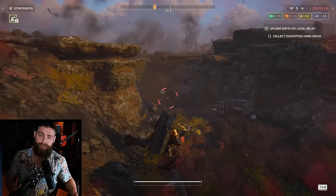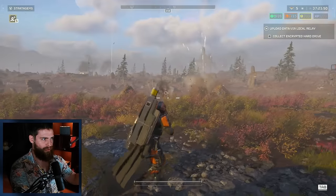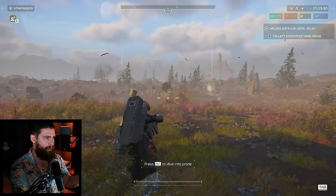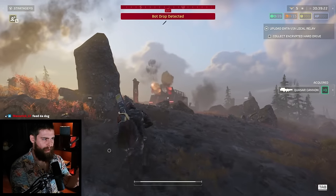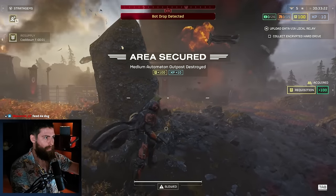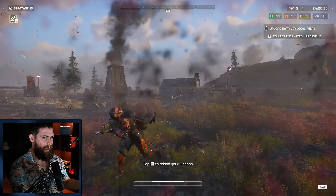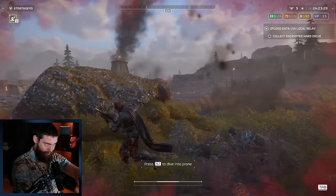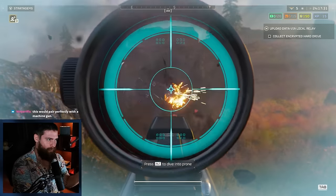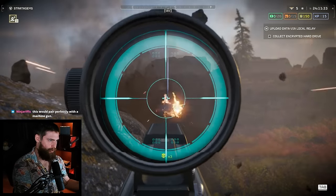I recorded this on stream and played with this weapon for about six and a half hours today. The way to think about the Eruptor is that it's essentially an AMR — the anti-material rifle — so it's a bit like a sniper rifle, and it even has sniper rifle scopes. But it has explosive rounds, and it's like having a support weapon as your primary. That's where you get those thumbnails saying it's insane — it literally switches the role of a support weapon into your primary slot. It has five rounds in the magazine with 12 mags total.